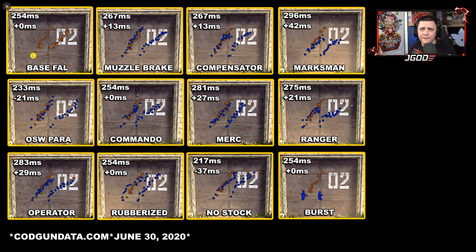On the top left is the base FAL recoil pattern, and also the aim down sight time for the FAL showing the difference when you equip specific attachments. The muzzle brake doesn't look like it's doing much but does slow aim down sight a little. The compensator looks like it's helping — it generally does a good job on most weapons. The marksman barrel, being the longest barrel, helps significantly due to its built-in recoil control. The OSW Para makes aim down sight a little faster but penalizes recoil slightly. The commando foregrip looks a little inconsistent. The Merc doesn't show much difference.